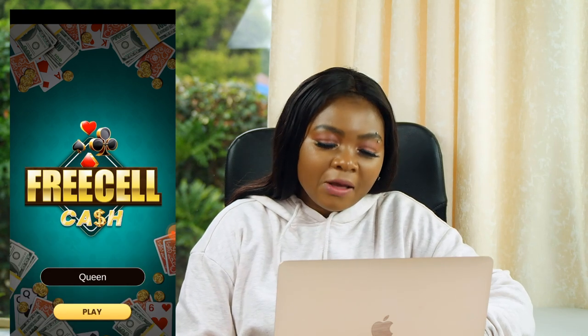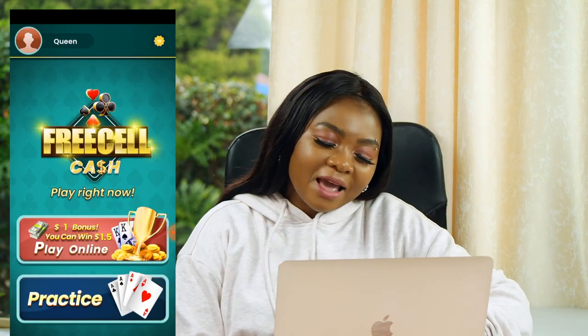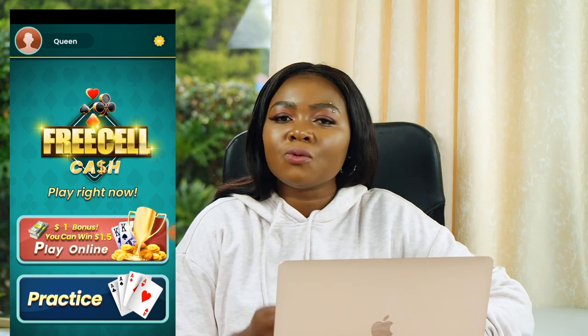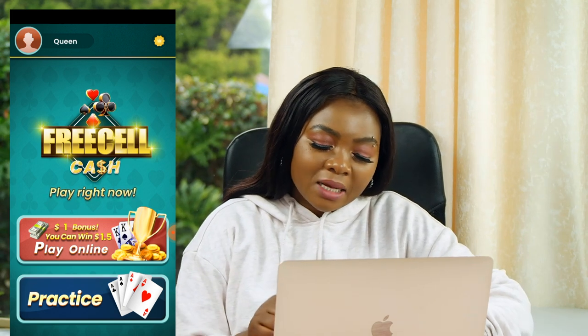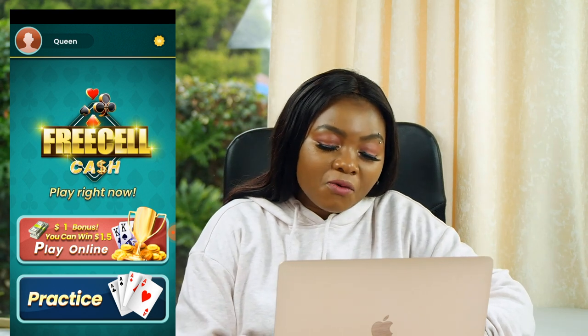You'll be prompted to enter your name, so simply enter any name you want to use online, then click OK. Click Play to start playing. You will land on a page where there are two tabs: a Practice tab — in case you are new to this game or want to get a feel of it — and an online option. In order to make money, you need to play online against other players, so you will need to click the red button to start entering into tournaments.